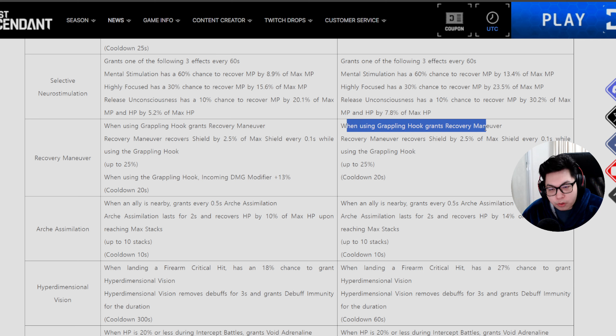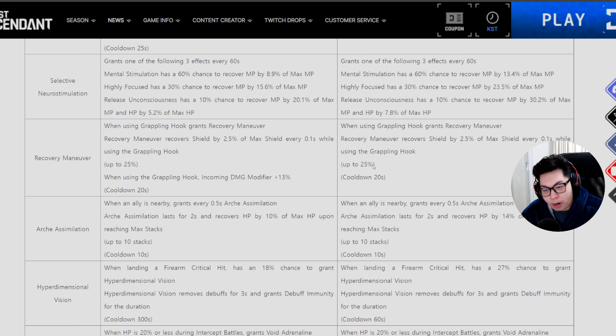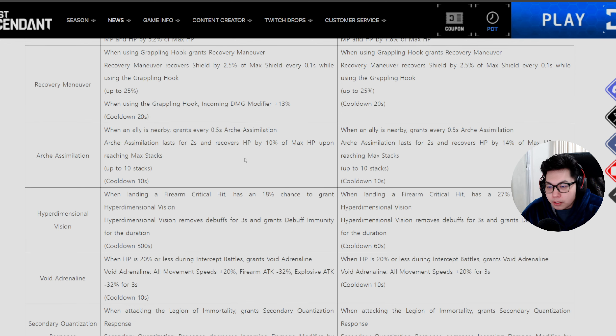Recovery Maneuver — when using a grappling hook, it grants recovery maneuver. Previously you would take an extra 13% damage; that is gone. You still recover 2.5% of your max shield every 0.1 seconds while using the grappling hook, up to 25%.